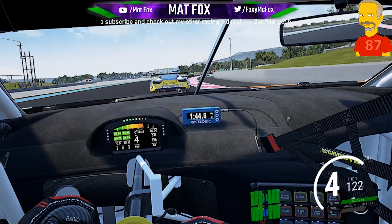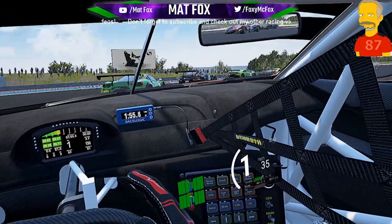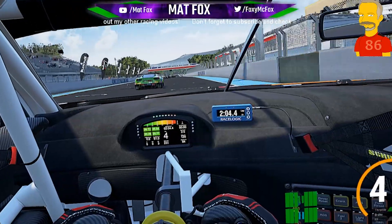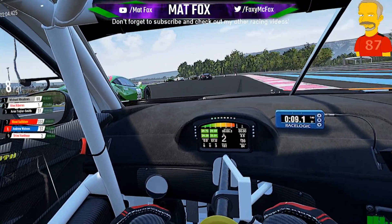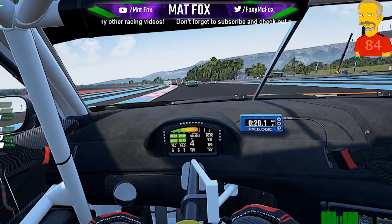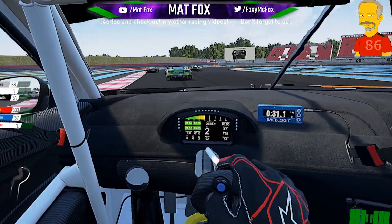Just a ten minute sprint race. A little nudge from the Ferrari, but that's okay — we'll let him off. I'm going to dive up the inside of this Audi. Another Ferrari in front. I haven't set the AI too high because, frankly, I'm not very good. I just want to have a look at how the game looks and not have to worry too much about racing.